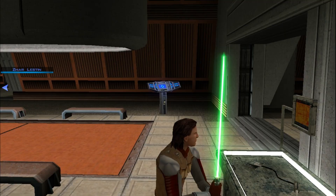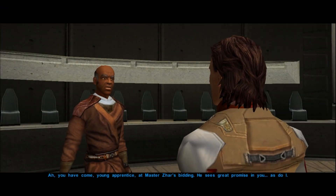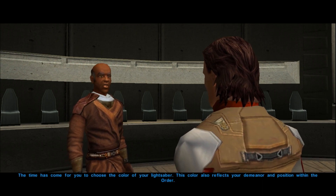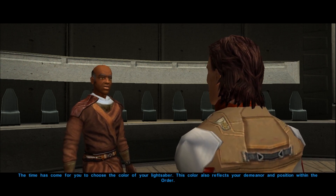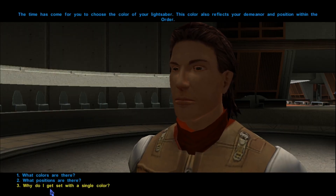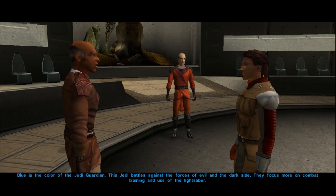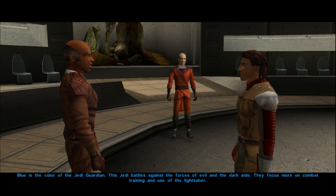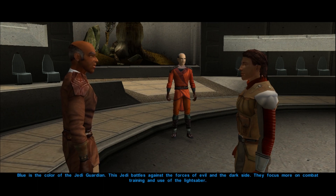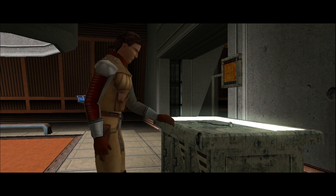Trial Number 2 — Crafting a Lightsaber. In order to choose a lightsaber color crystal, we are referred to Master Dorak, the Chronicler of the Academy on Dantooine, who would be our tutor in learning what crystal to use. Our chosen color crystal would ultimately reflect our position in the ranks of the Jedi Order. A series of questions from Master Dorak would determine our chosen path, and once returning to Master Zhar, we would begin constructing our lightsaber.